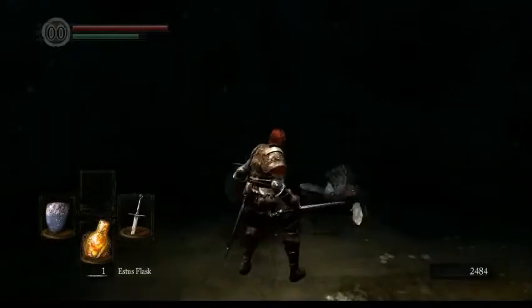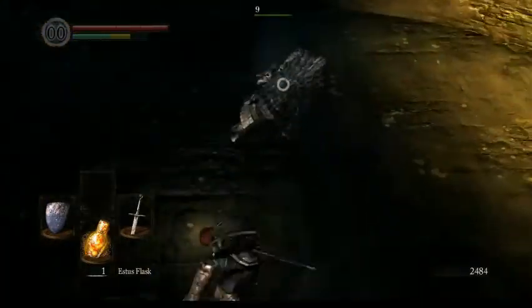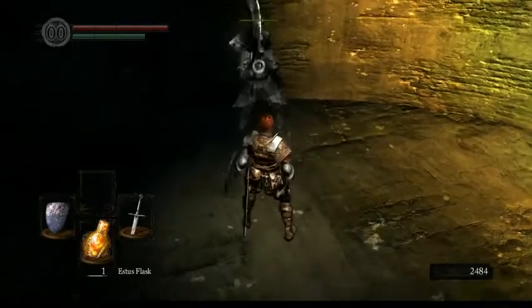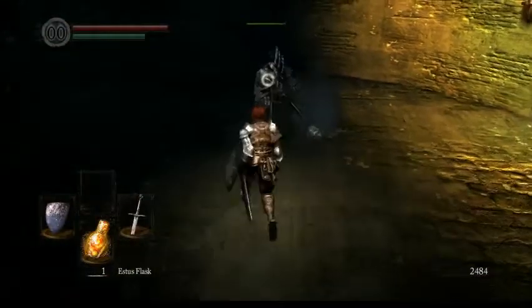Now, with the long sword it's gonna take a long time, but by this point you should have a better weapon which will take far fewer hits. And even if you fail the backstab, you still have time to dodge, so it's actually quite a safe way to approach the fight.